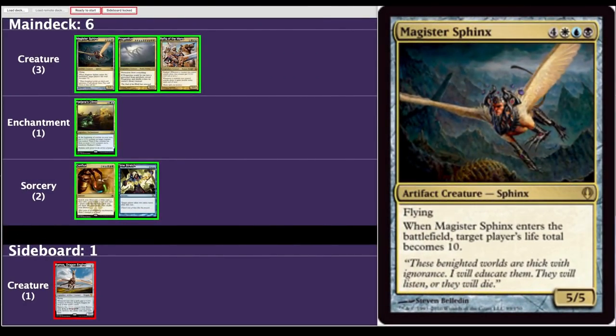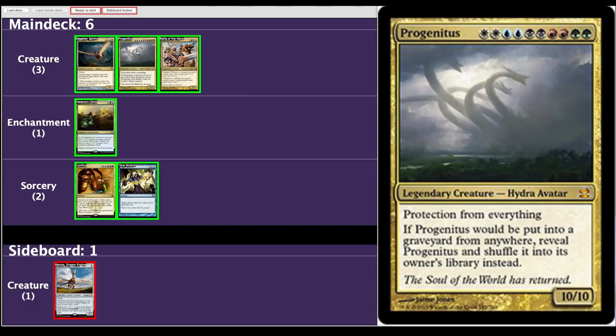For payoff spells, first up: Magister Sphinx. This card is brutal in Ramos. I have knocked out so many opponents by casting it — Ramos's power goes over ten because this adds three counters, you've got no flyers to block, and your opponent is at ten life. It's pretty satisfying. Progenitus — I talked about this in the signature cards. If you've got it, rock it. Drop a Progenitus and it will help you close out the game — Ramos swinging one direction, Progenitus getting another opponent down to like eight life.